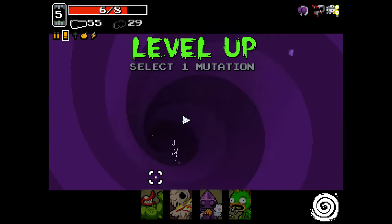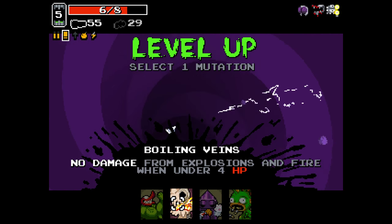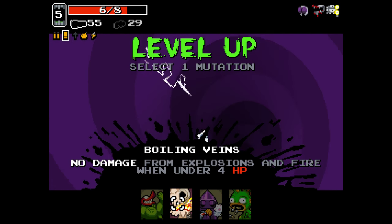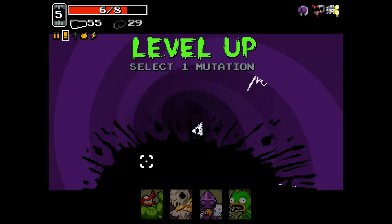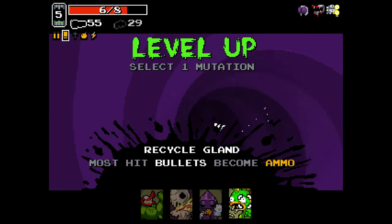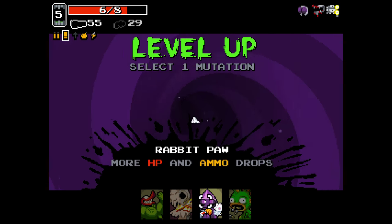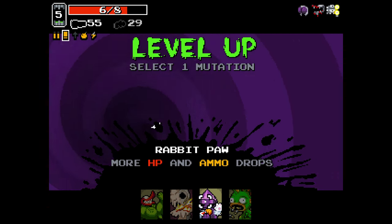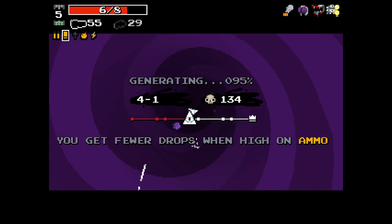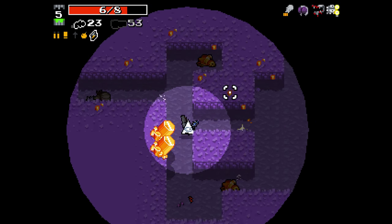Boiling veins is really useful if you tend to die to explosions a lot. Back muscle is good with YV — you want lots of ammo to shoot lots of ammo. Rabbit paw is what we're taking. Recycle gland is good if you have a bullet weapon, but I tend to think it's not the best of the weapon-specific mutations. I'd rather have rabbit paw to get more ammo packs on the floor than have recycle gland generate ammo from hitting things. It's not for me.